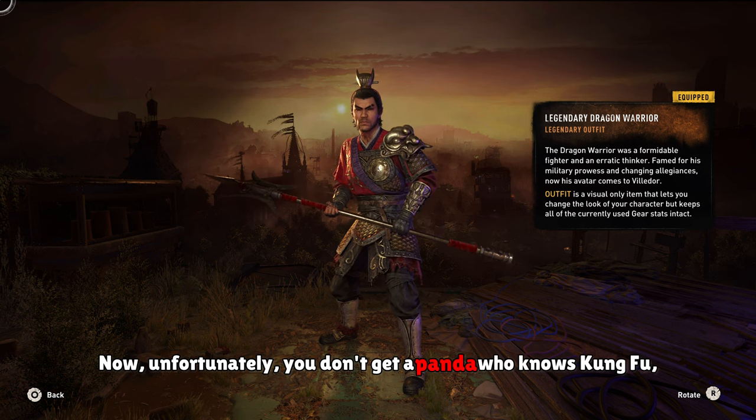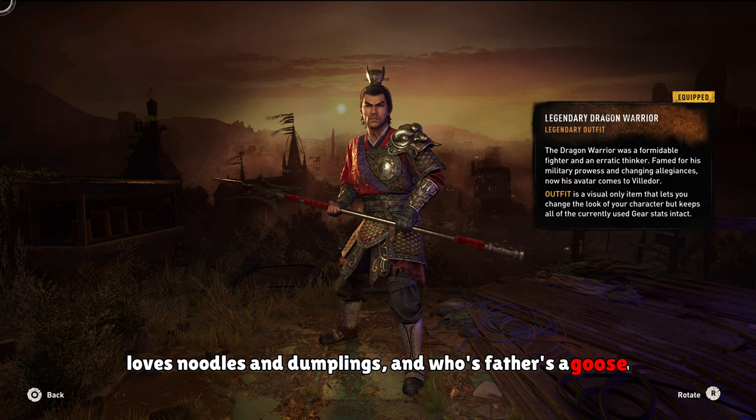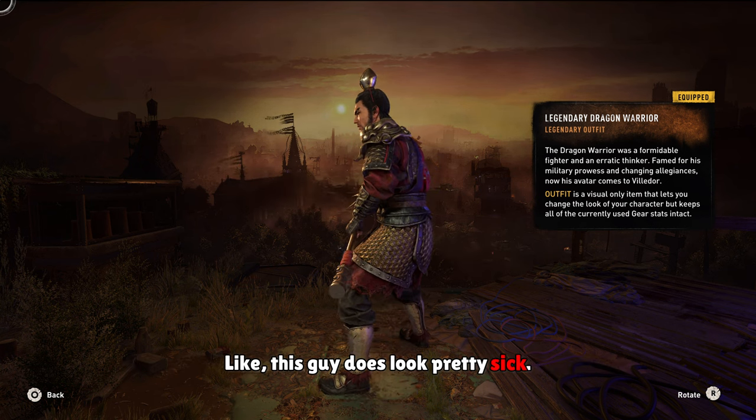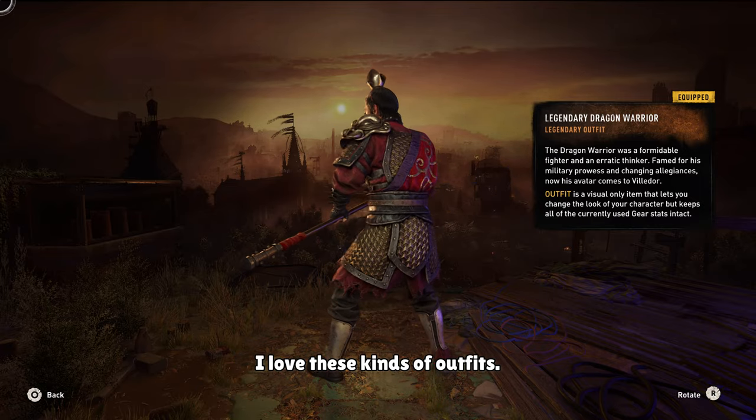Unfortunately, you don't get a panda who knows kung fu, loves noodles and dumplings, and whose father is a goose. But you do get this cool warrior outfit — this guy does look pretty sick. It's not just Aiden in some armor, so that's pretty cool. I love these kinds of outfits.